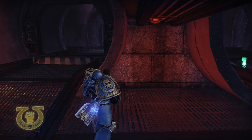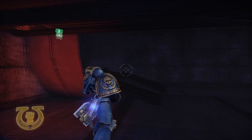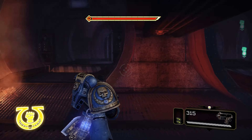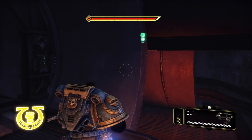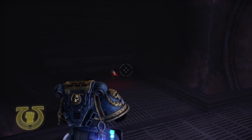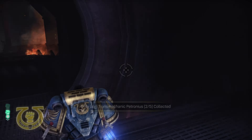Servo skulls in the seventh chapter: the first one can be found right off in the second room that looks like this — so not the first one you encounter, but the second one. You're supposed to head on over to the right pipe, but you're going to head on over to the left pipe — and there it is.